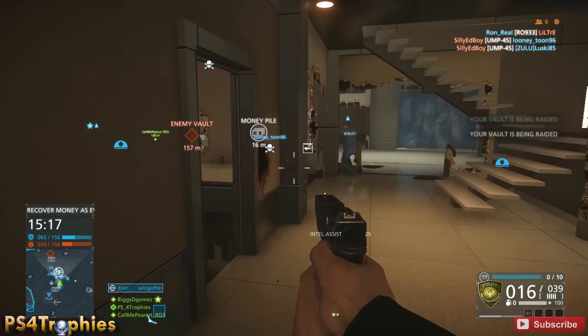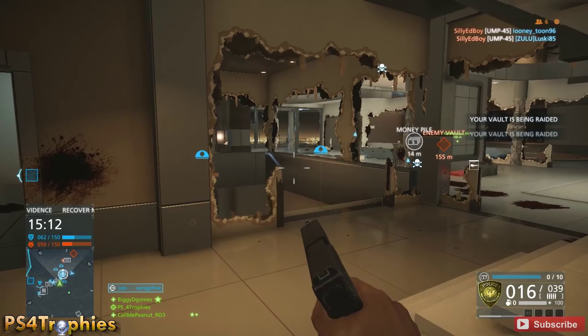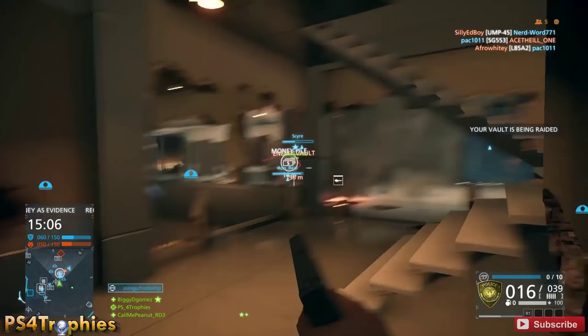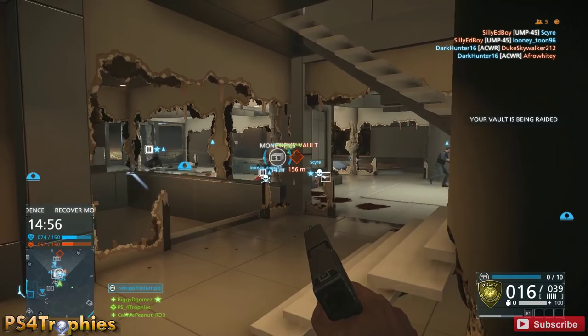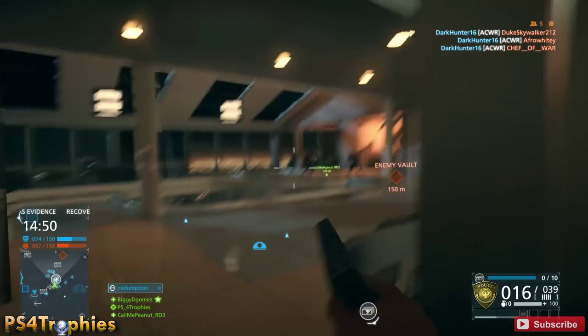Your teammates have to be the one to get the kill — you can't farm it yourself. You can't place the camera, hide out, and kill the enemy yourself. So I place the camera and hang back so my teammates can take out the enemies in that area. I'll stay in this area so my squad mates can spawn on me and they'll always be there.